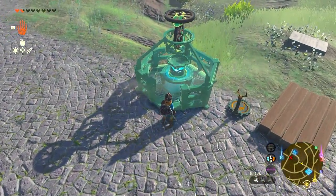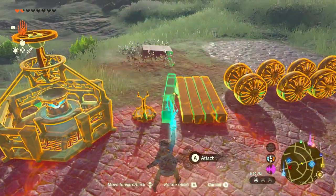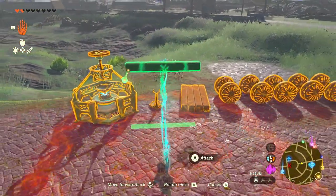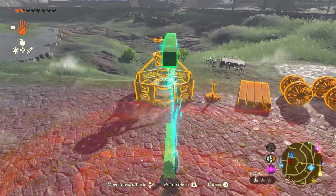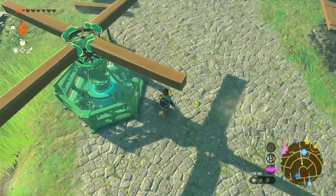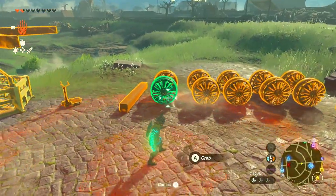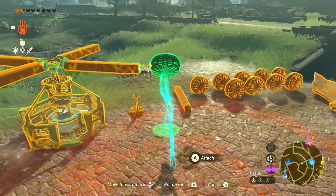Now grab one of our wooden beams, flip it around, and stick it right onto the side of the wheel. Do this four times until you have an X-like shape on top. Now grab one of our fans, tilt it downward, and stick it onto the very edge of one of our beams.